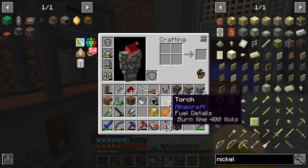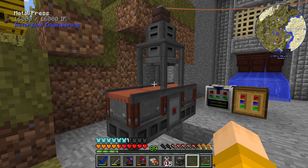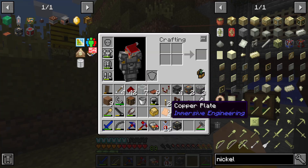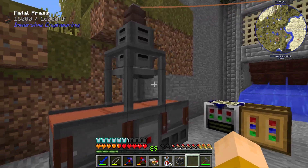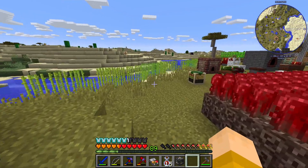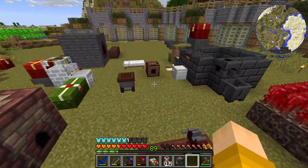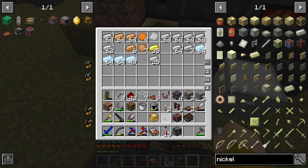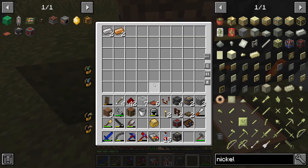Now that's one for one — that's going to cut costs quite a bit. Before we were doing two pieces of copper or iron per plate, now it's just one for one. That cuts the cost in half. Before a stack would get us 32 plates; now a stack gets us exactly a stack of plates. That is awesome — that's going to make life a lot easier.